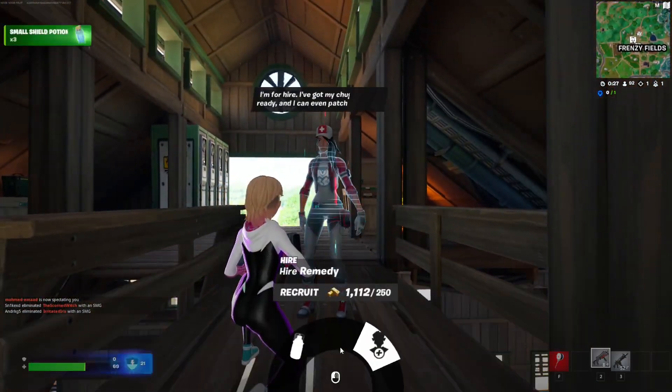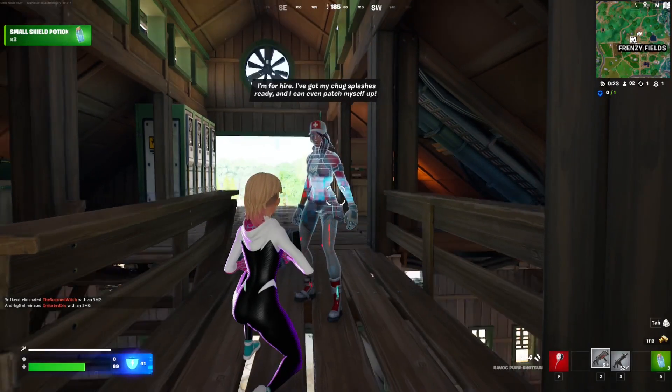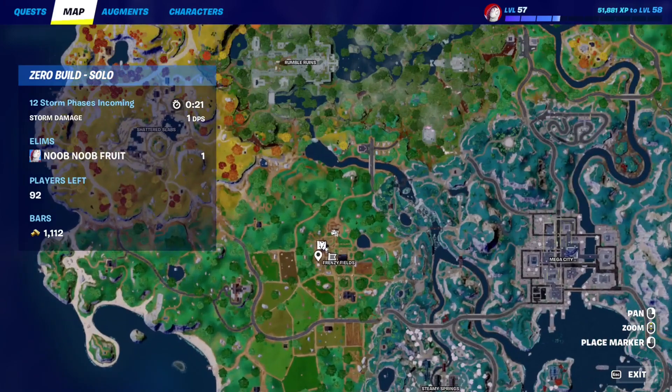There's the NPC and you can simply just hire her. As you can see, you can click 'Hire' for 250 gold. There are a bunch of them — this one is at Frenzy Fields.